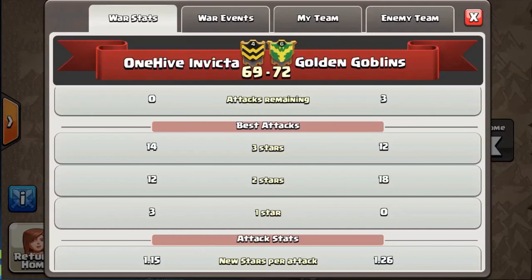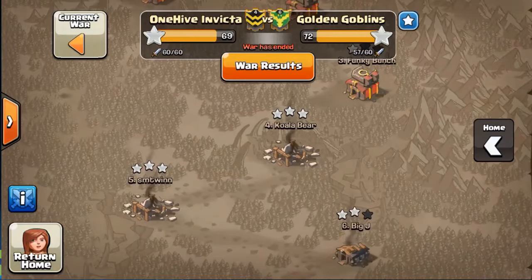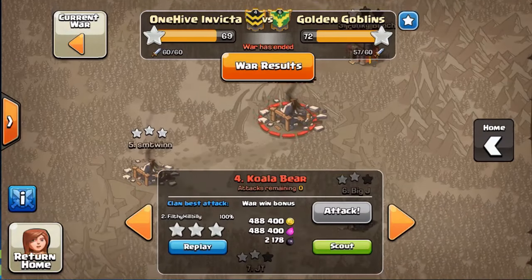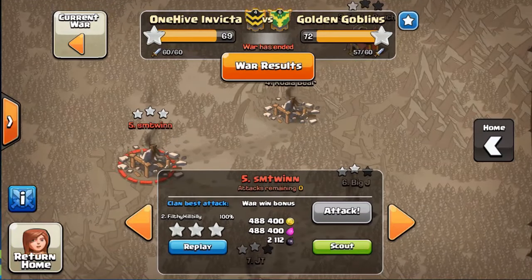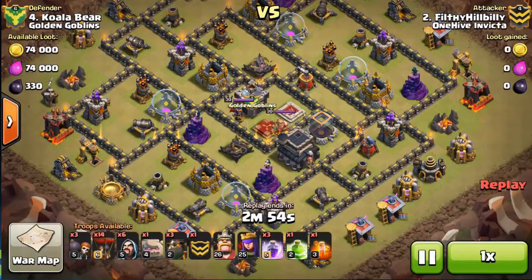Hats off to them. These types of wars are the most exciting. We'll show some of our three-star attacks — three this war. The first one is going to be Filthy, who actually had a six-star war. Bases four and five were taken down by him, so nice war to him. The first attack is a GoLaLoon, and it was absolutely beast.